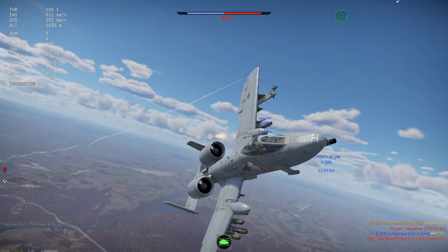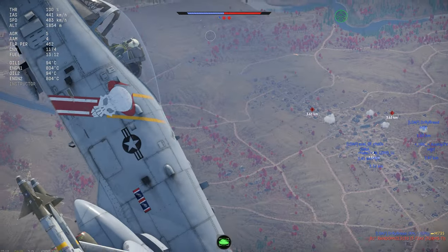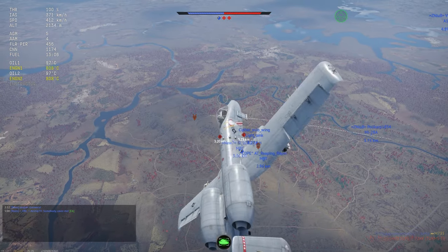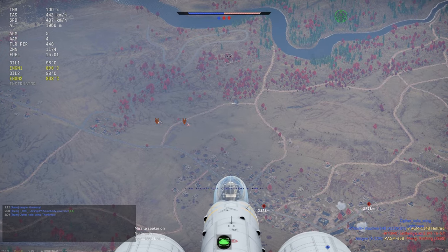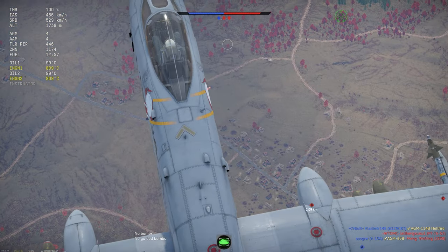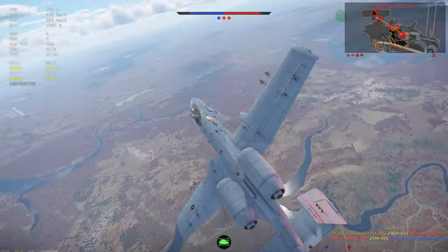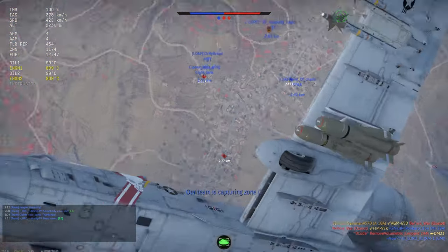There's another tank by C — we can go after him later. Right now I don't quite know if they have any SPAA. Looks like they do. I'm going to try and fly above it, hopefully it just doesn't see me. In the meantime I'll get a Maverick ready, lock him, fire away, and hopefully he won't be able to dodge it. There we go — very nice, and that guarantees us a bit more time in the sky.